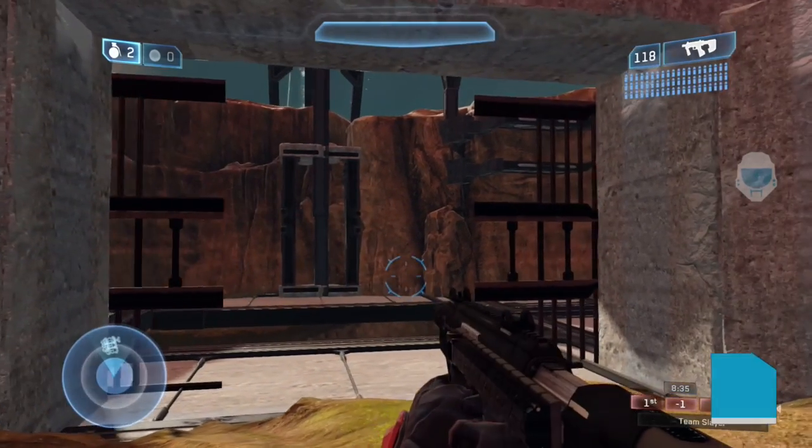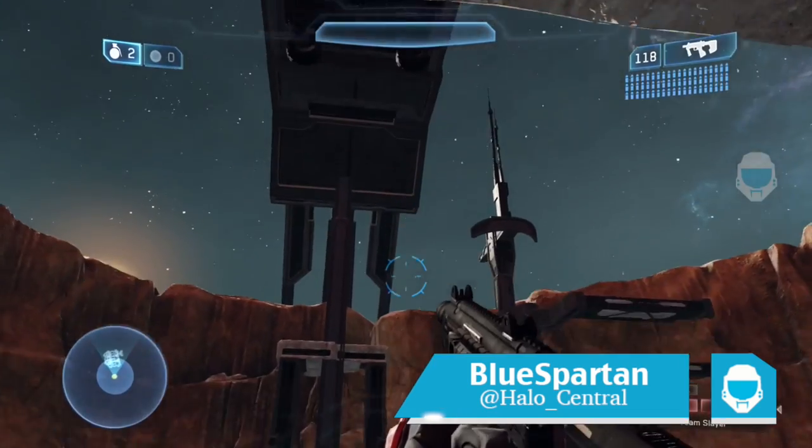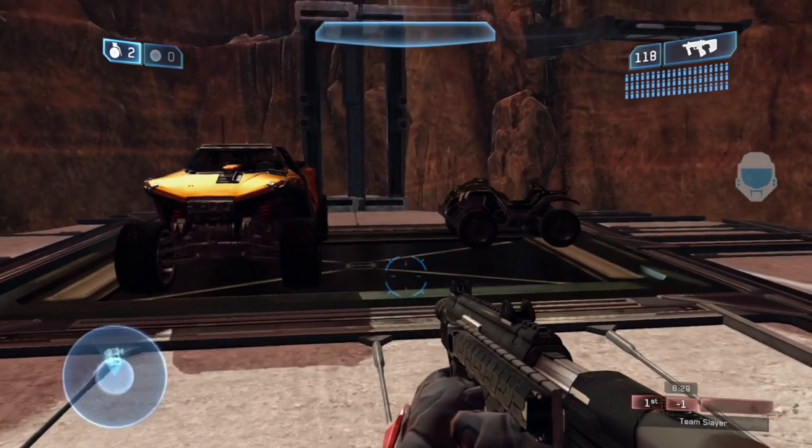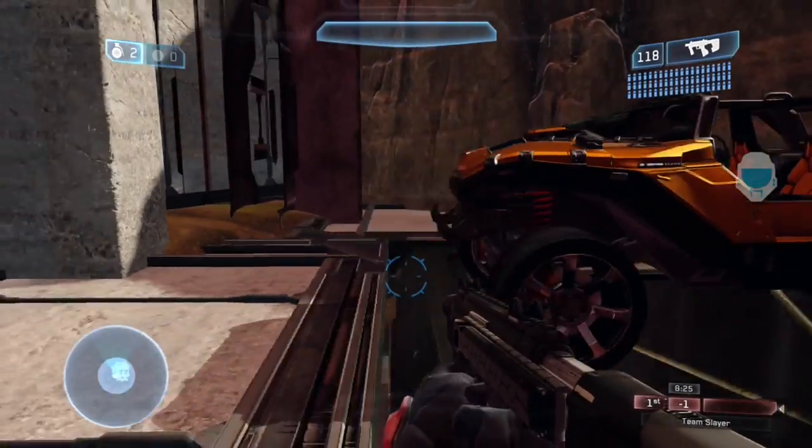What's up guys, BlueSpawn here bringing you guys a brand new video. In today's video, I'm going to be giving you guys a tutorial in Halo 2 Anniversary Forge on how to lift your vehicles from underground, completely hidden, and bring them up into your map.